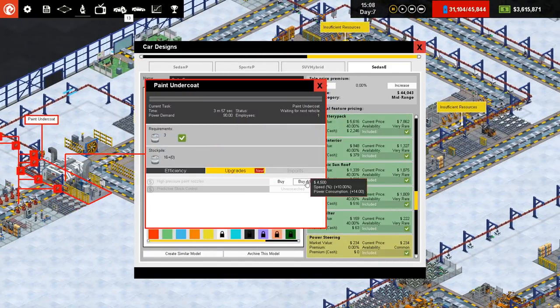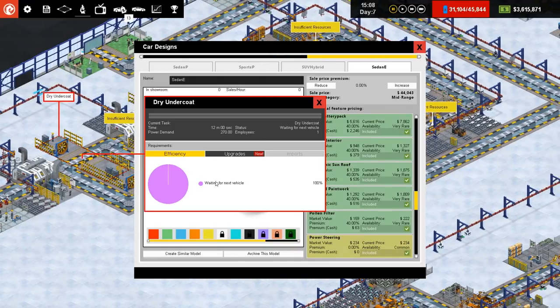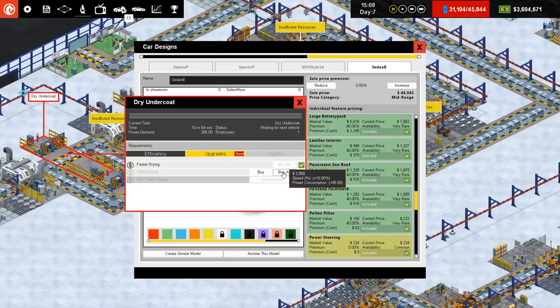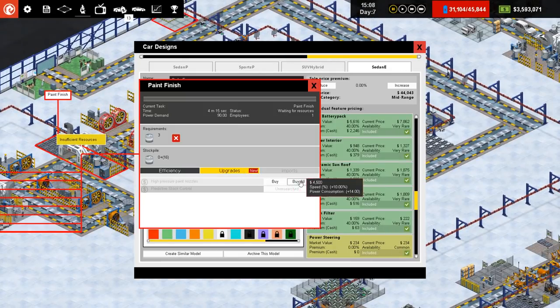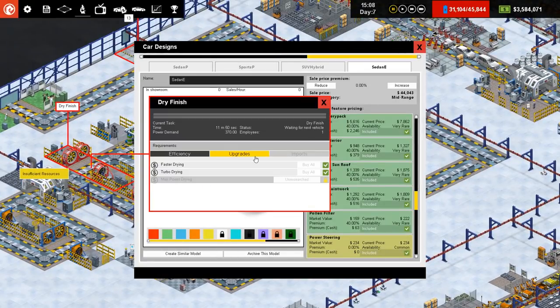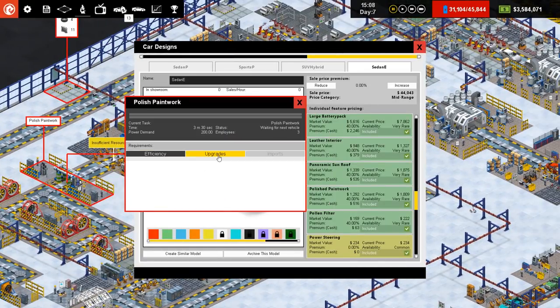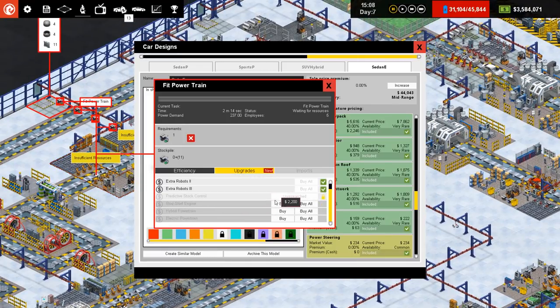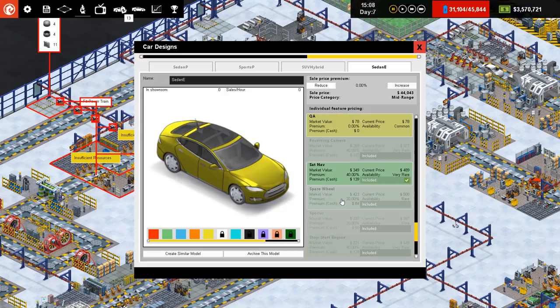Undercoat — we've got high pressure nozzles which we'll buy. The fans will go for turbo drying — faster drying and turbo drying. More high pressure nozzles there, and they've already got their turbo drying. No upgrade for the polisher. So we've now got stop start engine — yes — and an electric powertrain — yes. So we want to have stop start engine and electric powertrain. There we go — already mid range, and we haven't even got all the other stuff added yet.